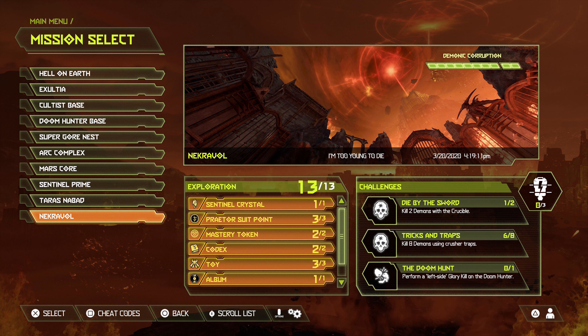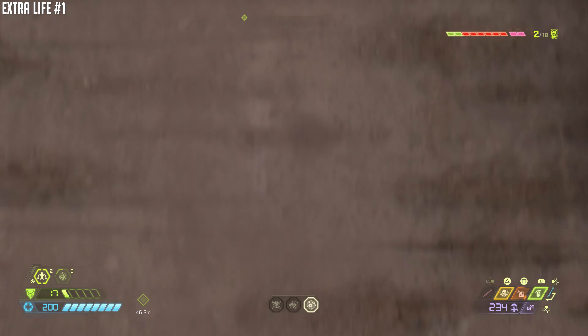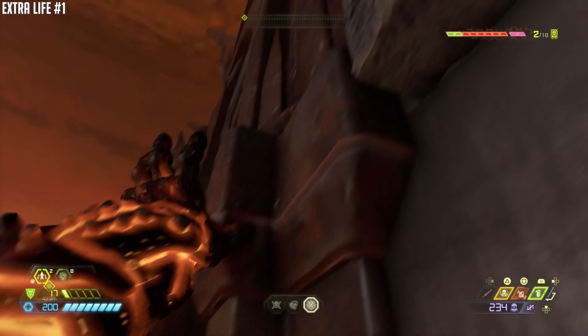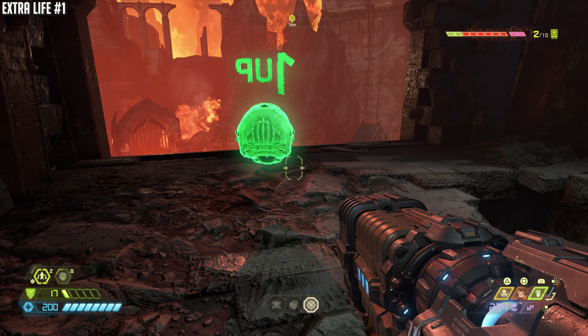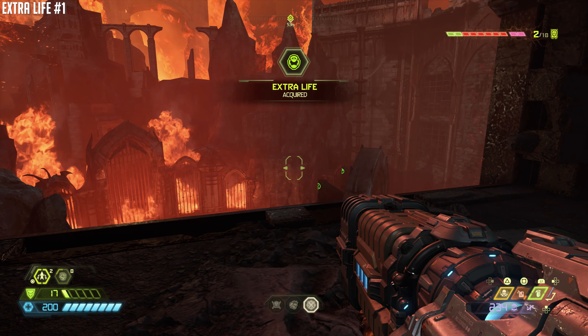There are actually two things we're going to get here, first of which is the extra life. So on this last pole, you're going to have to double jump, dash over to this wall. It's a very narrow wall, and then jump into the next window, or the window that's next to it. And that is the extra life.